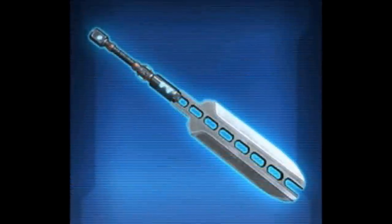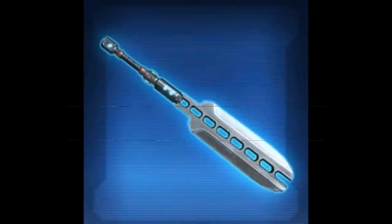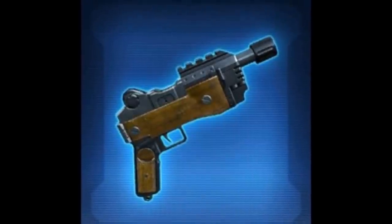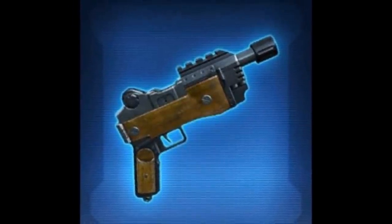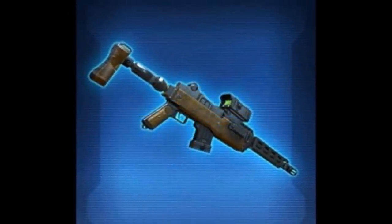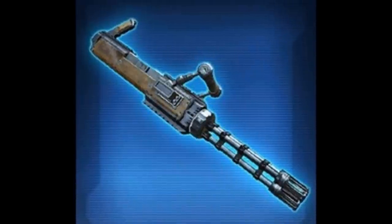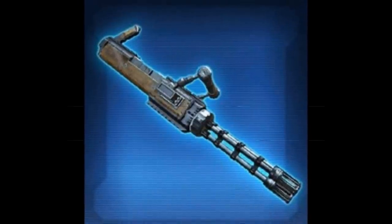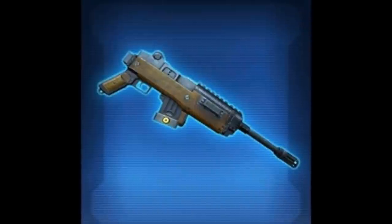We also have another weapon set datamined: the Mintallion Frontline weapon set. This is also datamined for the Spoils of War pack, which is obviously a mistake — BioWare isn't throwing this many weapons in the same cartel pack. This set includes the Mintallion Frontline blaster, sniper rifle, assault cannon, blaster, and two lightsabers. Overall I think this second weapon set is pretty crappy. I'm not a fan of the designs and don't see them being very popular. They keep throwing assault cannons at us and I'm not sure why — they're junk, no one buys them, they sell for like 2,000 credits on the GTN. There are very few players that actually play Commandos right now anyway.